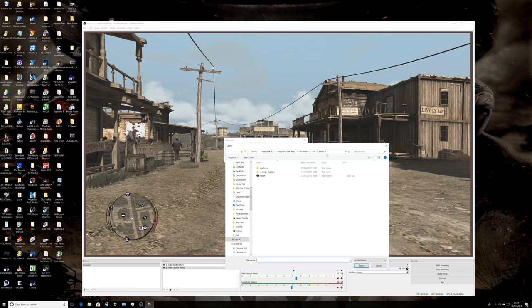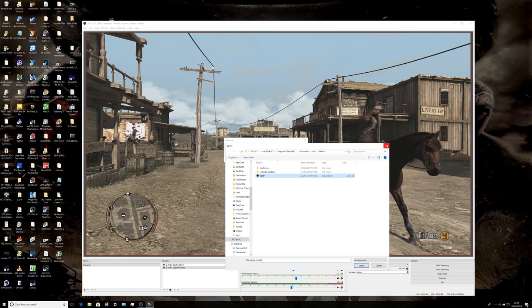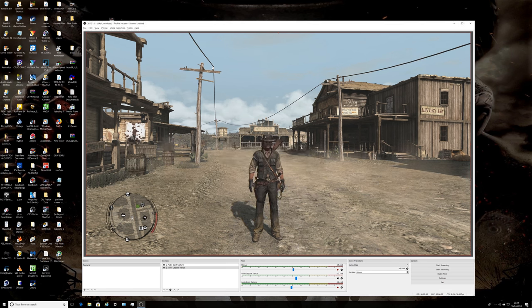I've already got OBS Studio open — this is where it resides on my computer. Just click on that icon, click open, and then it gives you the option to download the shaders and so on. You can use ReShade shaders with OBS. The only thing is, when you click on Direct3D 10 Plus — that's what I clicked on anyway — and it's working now.